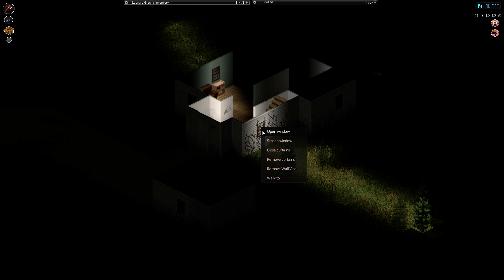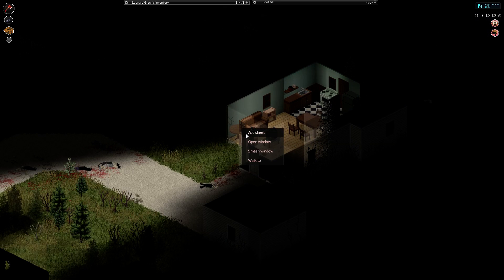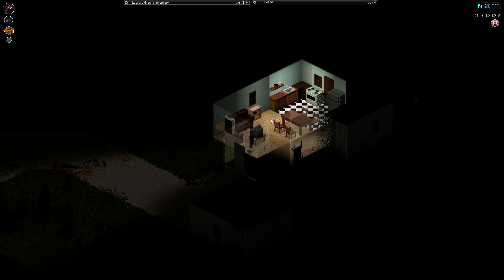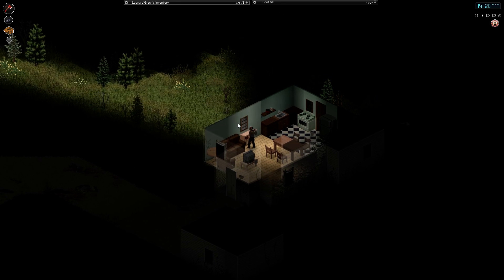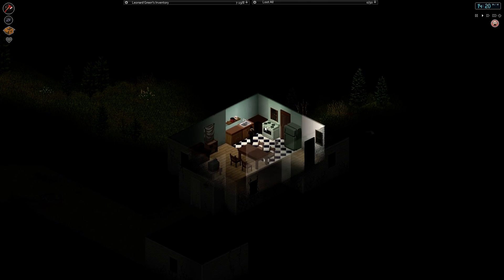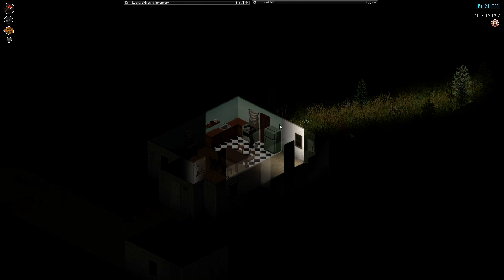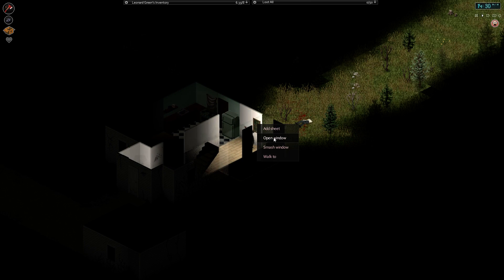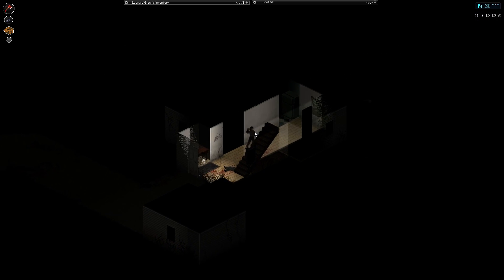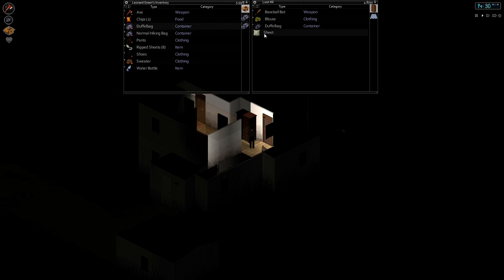Okay, so let's add a sheet here. Close the curtains. And then we'll go around and secure this place fully. And then our next step is going to be, we'll head back up to the warehouse. We'll grab some tools. We'll come back here and we'll start securing this place. How many sheets have I got left? One more. Alright, so I'm going to need to go and grab one more sheet. Close curtains. There we go. So let's head back upstairs, grab another sheet, and then we are done with this portion.